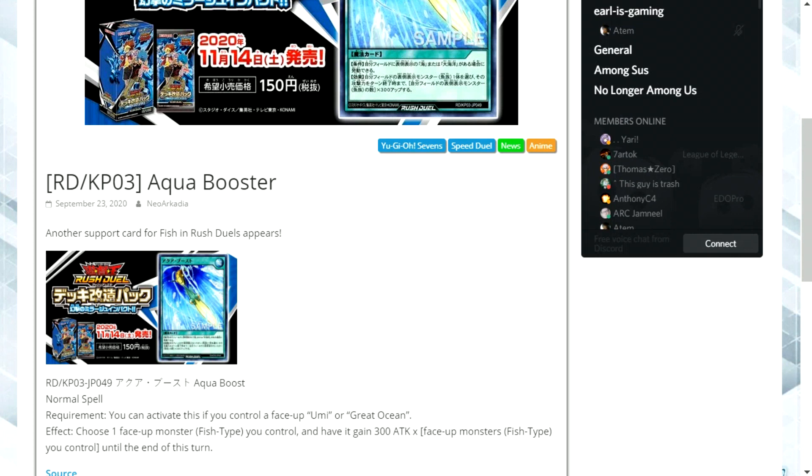Essentially this acts a bit like an opposite of that fish bite ball that I mentioned earlier, which was a normal trap card. It does basically the same thing where your monsters could potentially have a 900 stat increase.